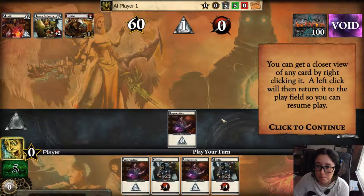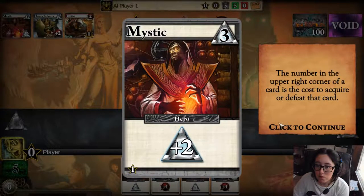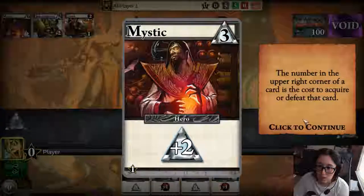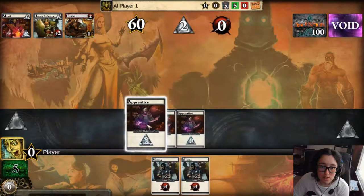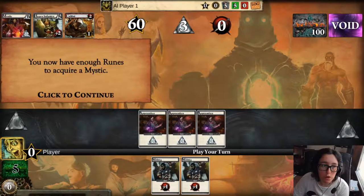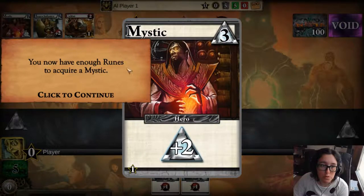You can get a closer view of any card by right-clicking it. A left-click will then return it to the play field so you can resume play. The number in the upper right corner of the card is the cost to acquire or defeat the card. To acquire a mystic, you must have three runes to spend. Play another apprentice to gain a second rune, then play a third apprentice to gain another rune. Now I have enough runes to acquire a mystic — see I've got three — and the mystic gives me two runes.